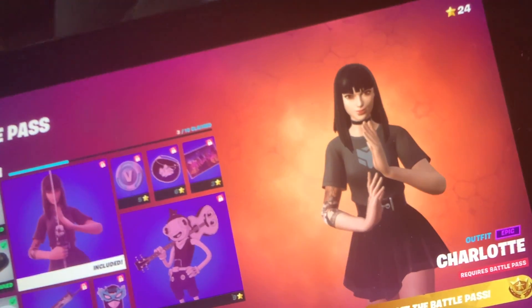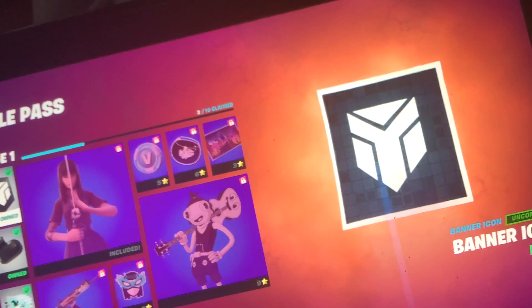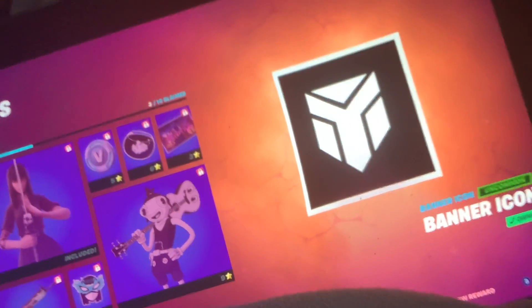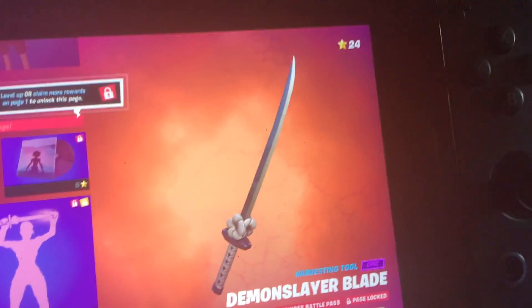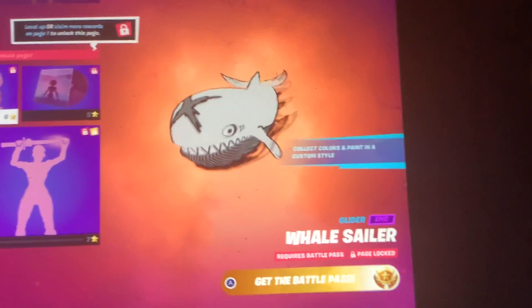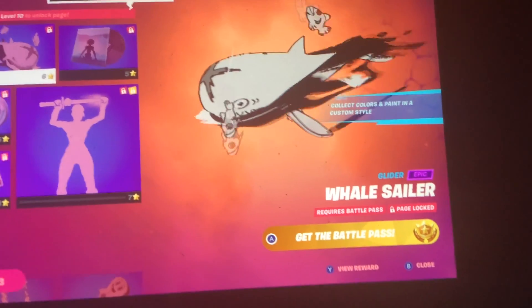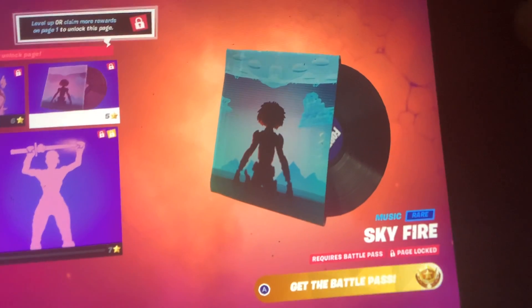Oh, Blackheart. Yeah, that's the battle style for this guy — this Charlotte. And then we got a banner. We need to know the names of these banners. We got Demon Slayer Blade. Whale Sailor — that's actually a whale, that's cool — with fishes. Then we got the Sky Fire music.